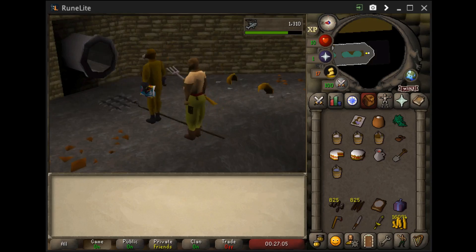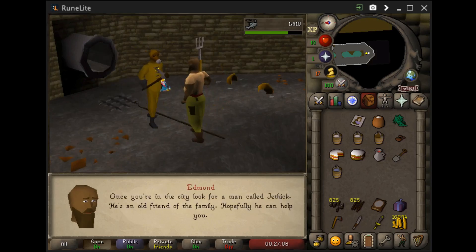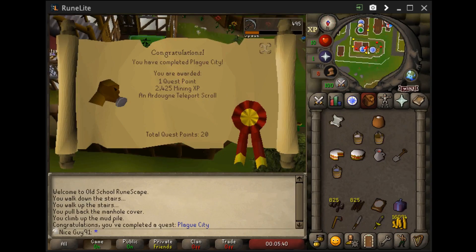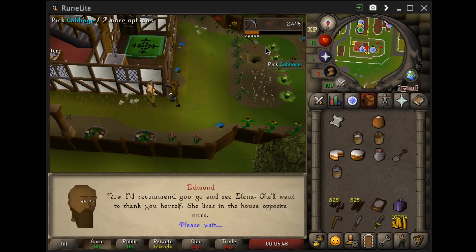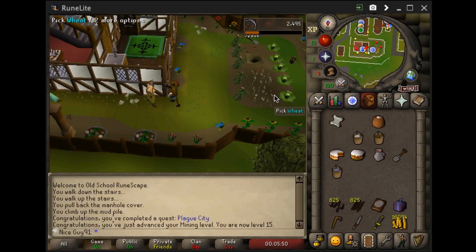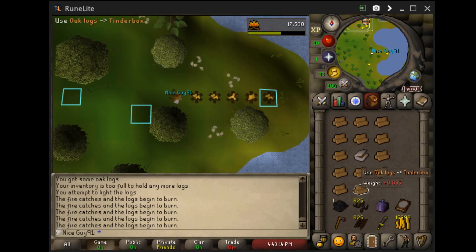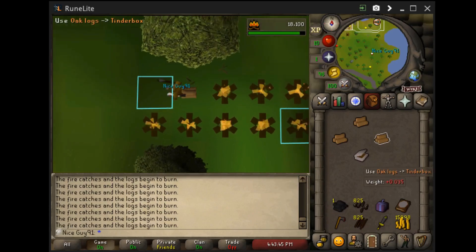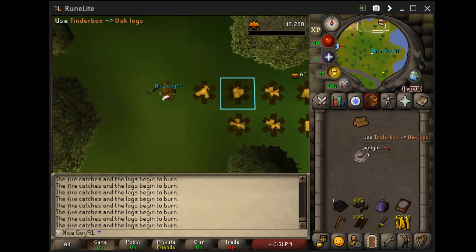Here we are at level 23 thieving, which is a requirement for our next quest. Head over to Brimhaven through Captain Barnaby's Chartership, and here we are starting Tribal Totem. Turn the totem in for two additional thieving XP levels and some additional Swordfish. There's 25 thieving and access to Fruit Stalls.